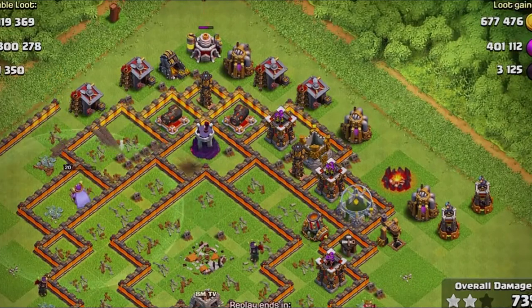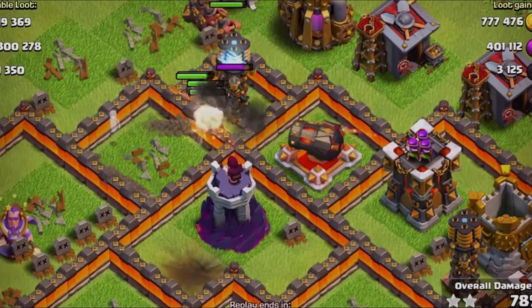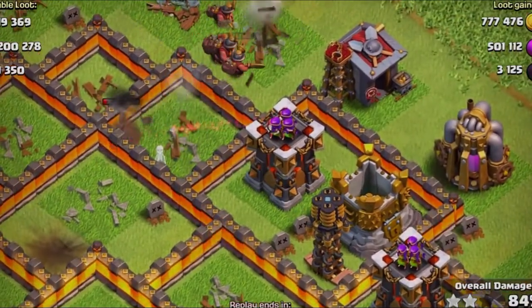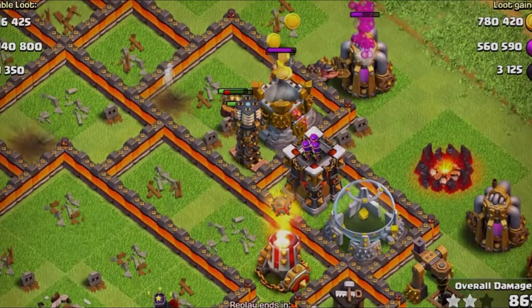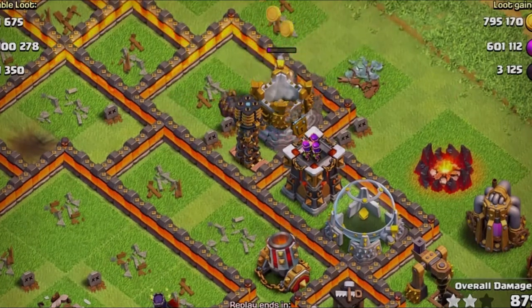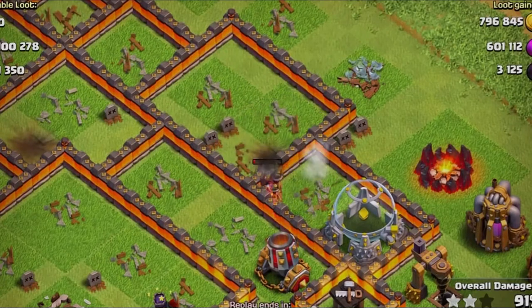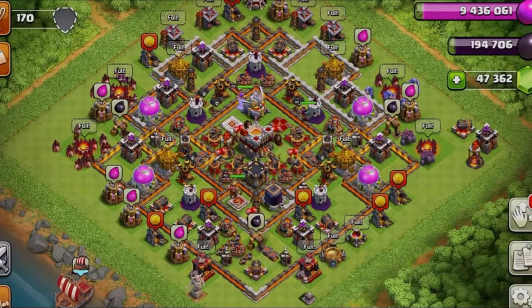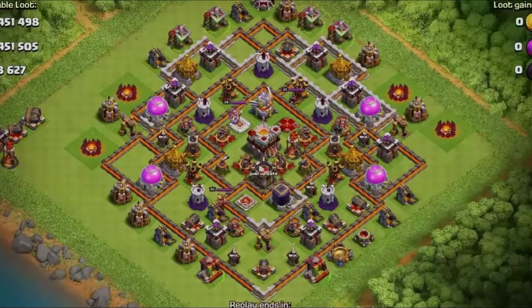It seems like they're putting a big separation between Town Hall 10 and Town Hall 11. Right now in clans with advanced wars, a lot of top Town Hall 10s are attacking Town Hall 11s and getting a lot of two-stars. It looks like that's going to be a lot more difficult. I have one of the top Town Hall 10s in my clan — I get attacked by Town Hall 11s almost every war and don't get three-starred because of base design and max defenses. But I'm thinking that's not going to be the case much longer with max miners, max healers, and max hogs coming through.